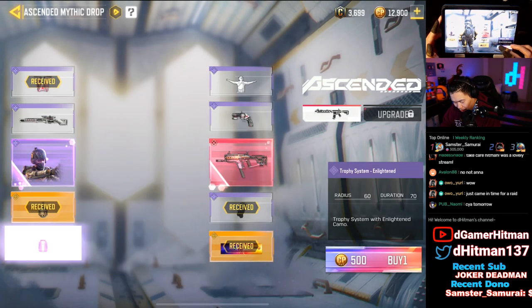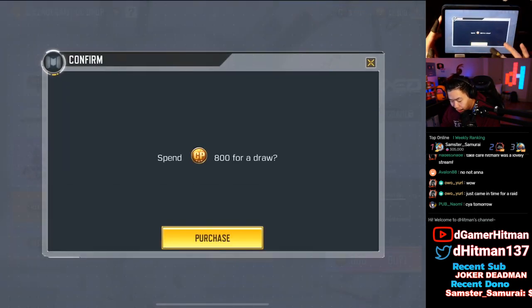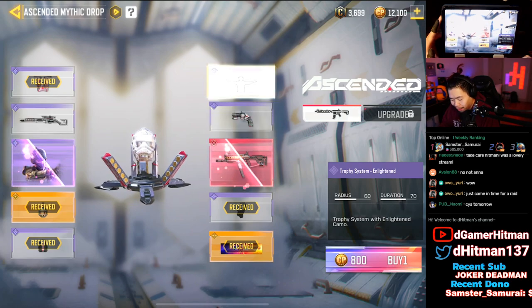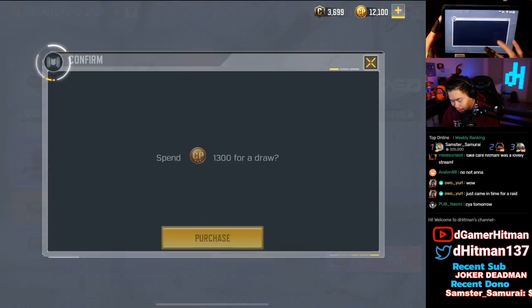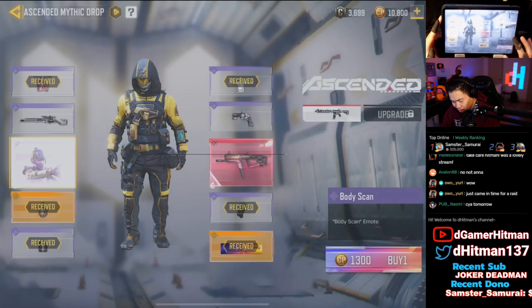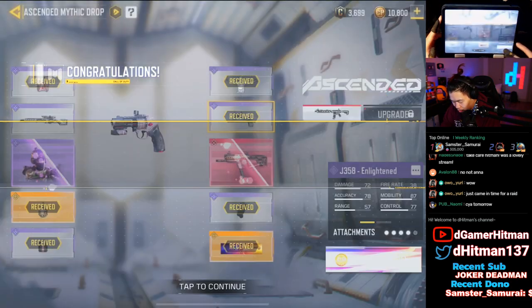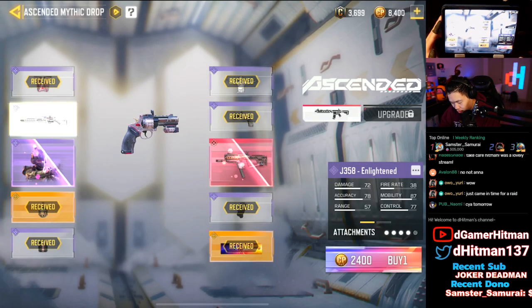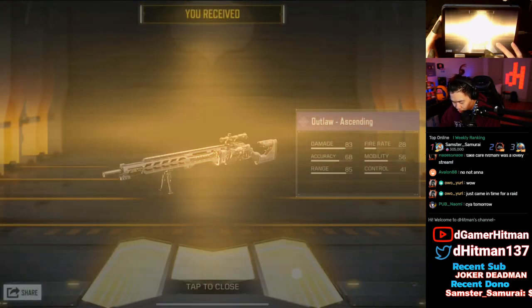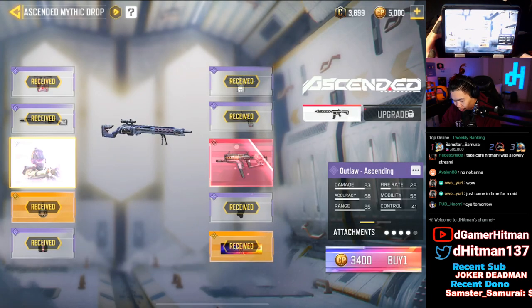We got the backpack as expected. We're probably not gonna get a mythic until the end but the skin looks really nice. There's a trophy system too. So far it's looking to cost approximately the same as the first banner. Body scan — that's actually really sick, I kind of like that a lot. 1300 CP — it did go up as we bought six of them. We got the pistol as expected, and then the outlaw, and then the skin, and then we'll finish with the Fennec.